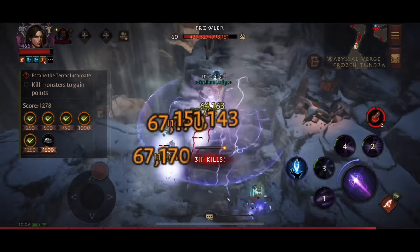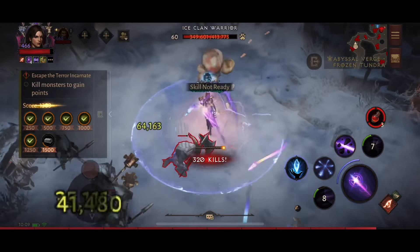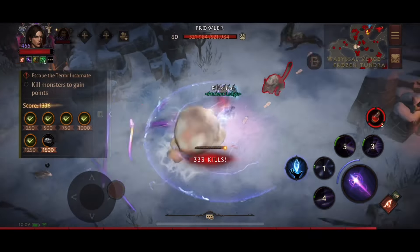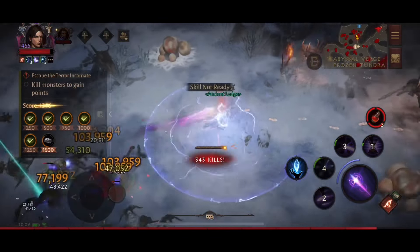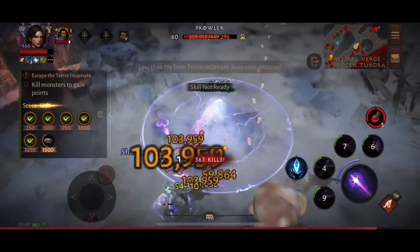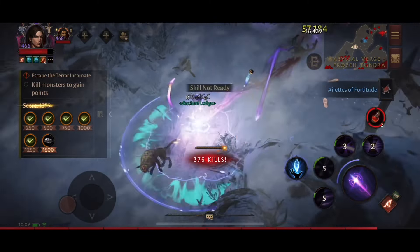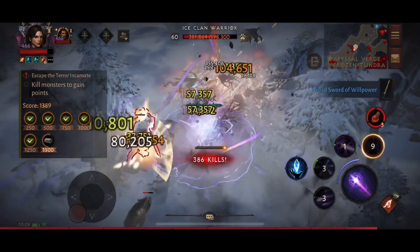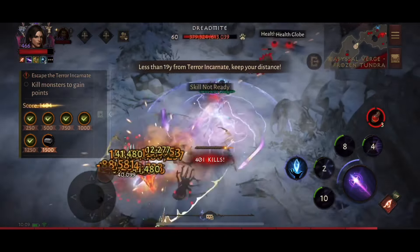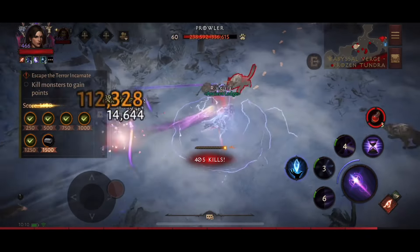I'm pretty sure I've mentioned it in my abyssal verge run videos before, but the best time to kill the boss in this mode is after you've reached just over 1,800 points, because killing the boss will actually take you to that 2,000 points and give you the maximum gem drop. So if you're using verge to farm gems, make sure you get that higher score before actually taking the boss down, which is what myself and Benkai are doing here. You can see he came down the map further and we're just trying to clear as many of these mobs as possible.